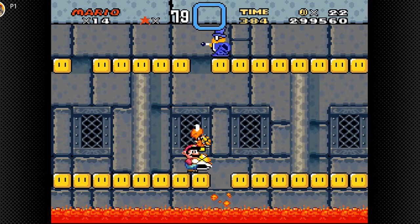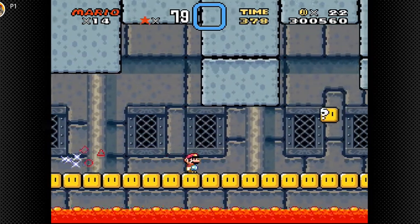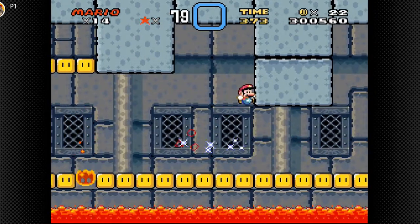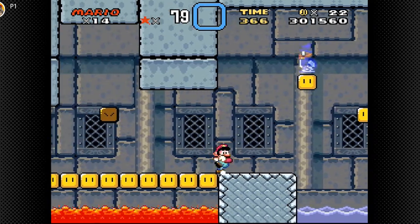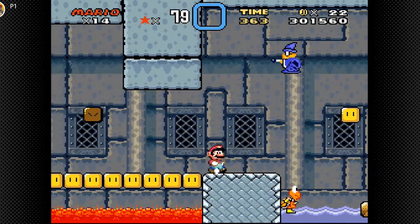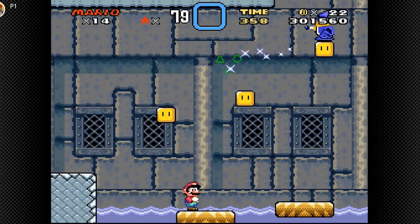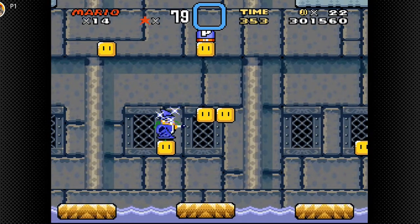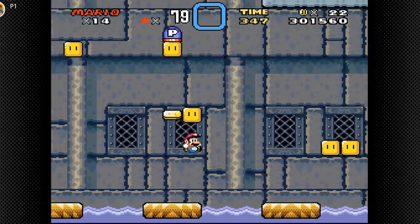We got a yellow shell. Whenever a Magikoopa hits a block, like a brick, one of these yellow things with eyes, it'll disappear and turn into something. Look at this — fire and lava and water right next to each other. I forget if it's just yellow Koopas or if other things can spawn too. It looks like it's just yellow Koopas.